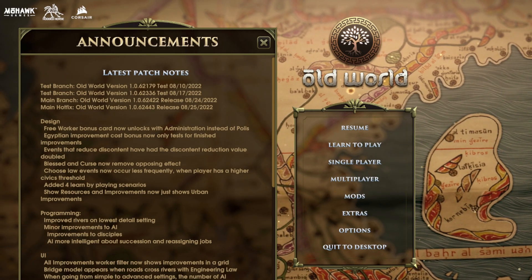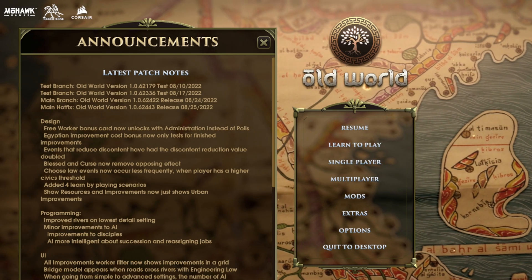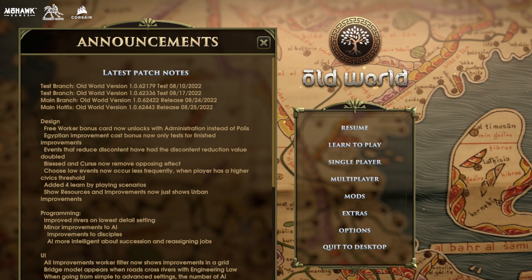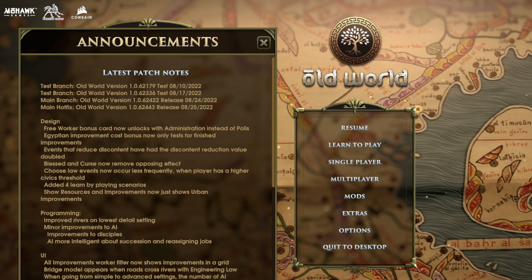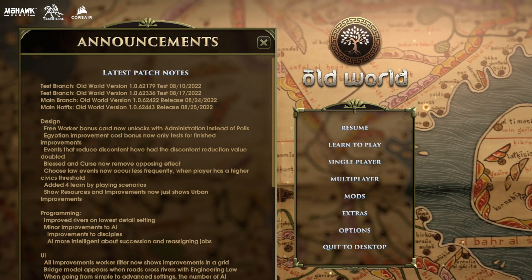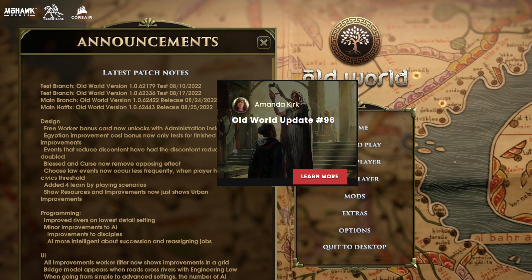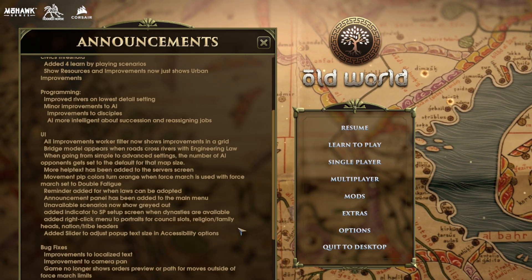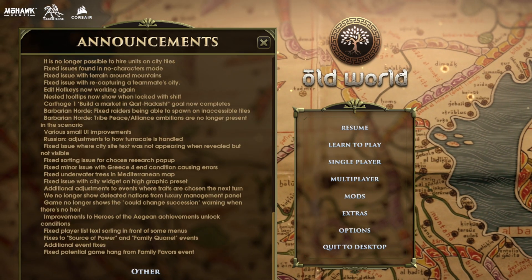Welcome back strategy gamers. Let's bring you up to speed on the latest changes — Old World Update 96 landed this week as the August update. I'm going to cover the main changes, call out some of the others, and there will be a link in the description to the blog post that covers them all.